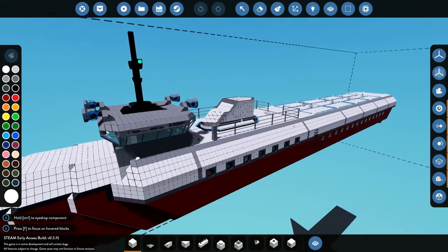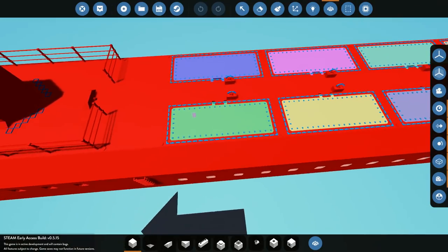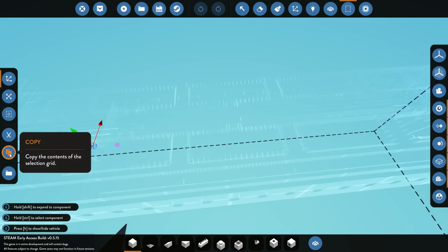All right, so let's go ahead and have a little look at the doors to begin with. Let's have a little look at merging things and we'll see if we can turn them around. We can actually turn them around if we want to, and that is definitely something that we should look at. So let's go ahead and do it.